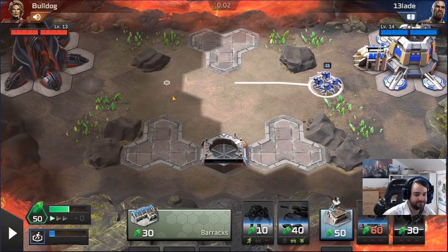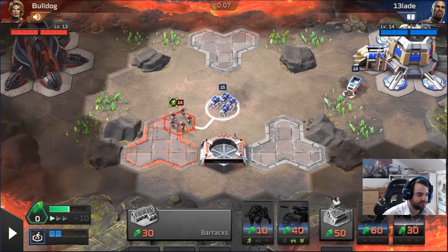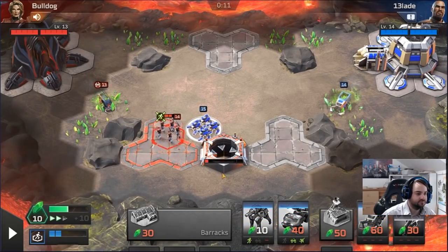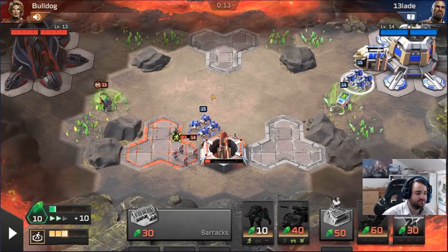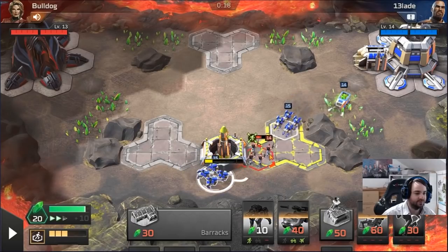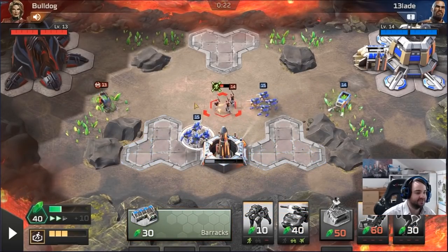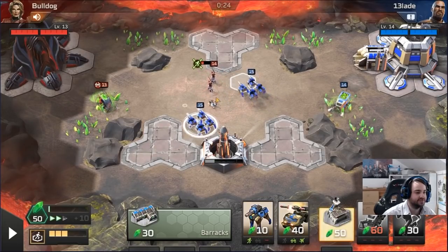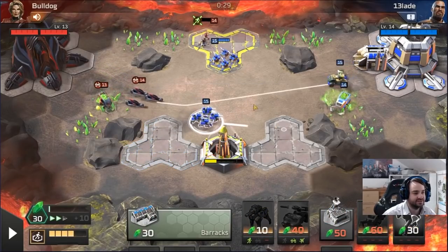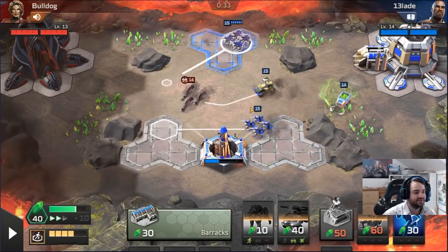No idea what Bulldog is playing. He's got a barracks opening, which is probably good for us. We're going to go second dog because he opened barracks. When I see my opponent open barracks, I always like to make the second dog — because even if they tech switch immediately, we'll still be able to make the third unit by the time the bikes arrive. So we don't really lose anything, we just end up one unit ahead on the field. I think it's a good idea to make the extra dogs.